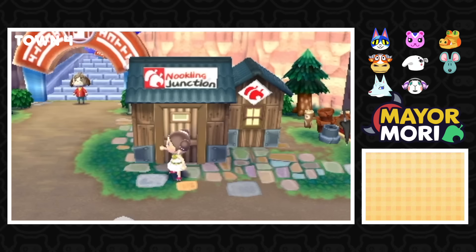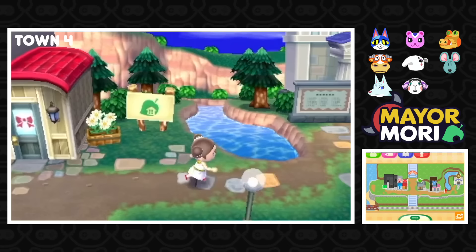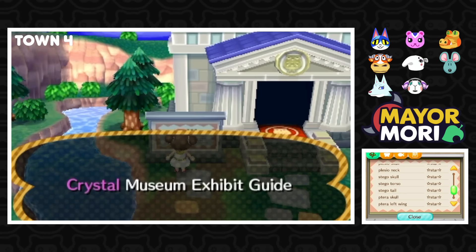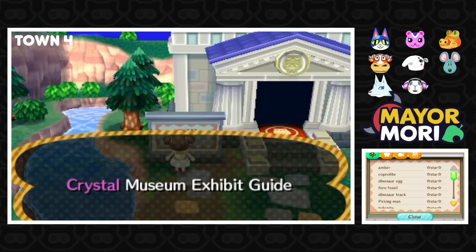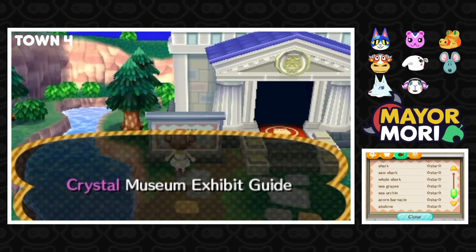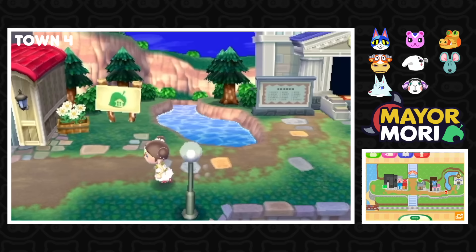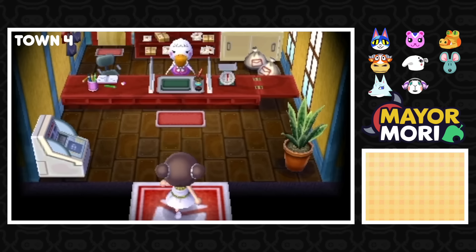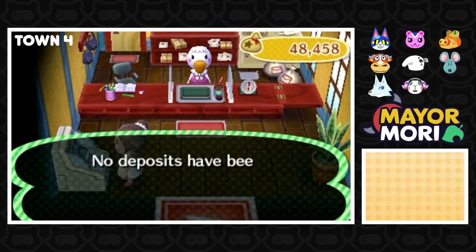We should check the museum — it seems like the most popular layout has the museum on the right-hand side. Let's see if any critters have been donated. Crystal Museum Exhibit Guide — Mayor Star has donated a lot of fossils, probably at least 50% of them. We've got a bunch of bugs and fish as well. But still no artwork! We haven't found a town that's donated a single piece of artwork. Let's check if there are any bells saved away — no deposits have been made. I had dreams of finding a rich town.